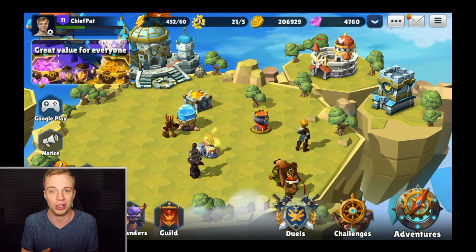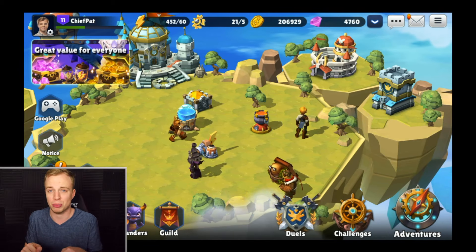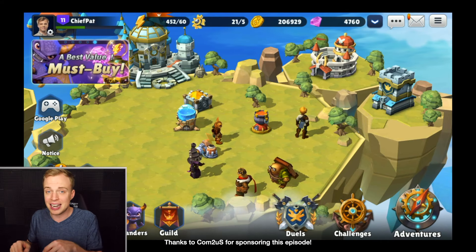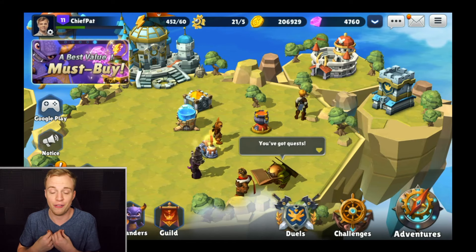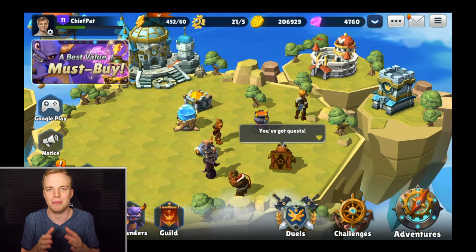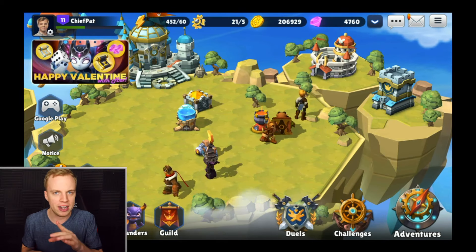If you guys haven't already downloaded Skylanders Ring of Heroes, it's Com2Us' newest turn-based RPG. I've got a link in the description below for you guys to check it out. Thanks to Com2Us for sponsoring this episode. Inside of today's video, I'm going to focus on how to increase the stats for your different Skylanders inside of the game. Personally, I've got a lot of work to get done, and after that we're going to get into some battles and hopefully pick up some wins. Let's talk about stats right now.